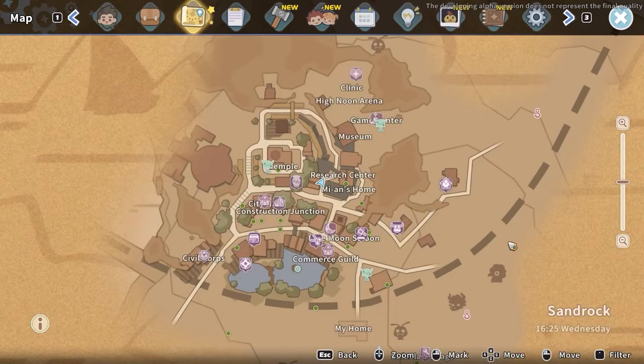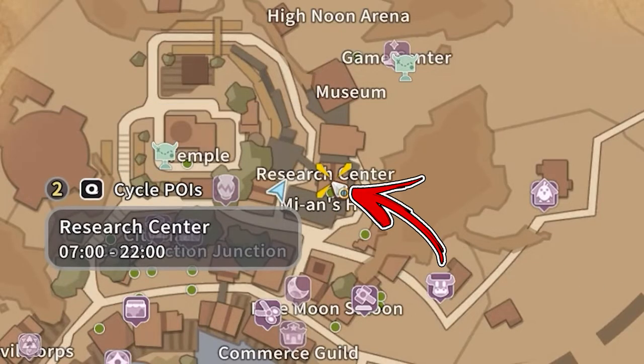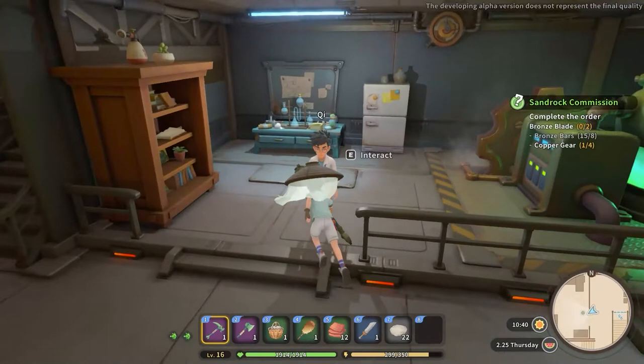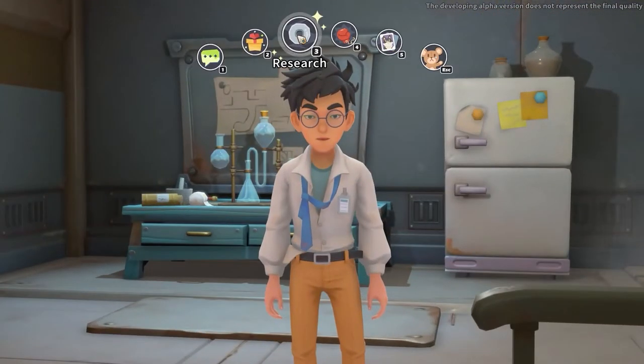the first step is to visit the top right side of Sandrock City where you have to enter inside the Research Center. Here you will find an NPC called Chi that you have to speak to.